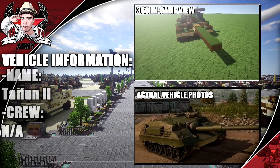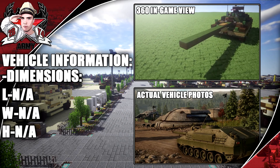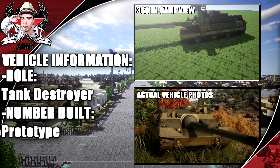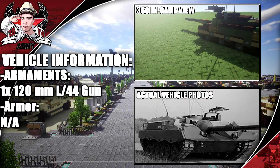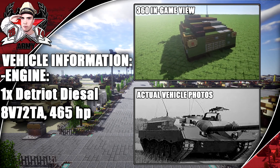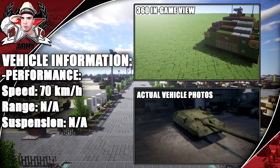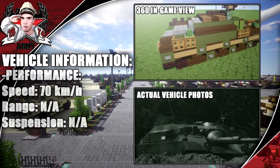The crew mount is not available and dimensions are also not available. This tank has very little information on it from what I was able to find. Its role was a tank destroyer and it was built as just a prototype — this vehicle never entered service. It was armed with a 120 millimeter L44 gun; armor is not available. Engine is a Detroit Diesel at 465 horsepower, and performance has a max speed of 70 kilometers per hour.